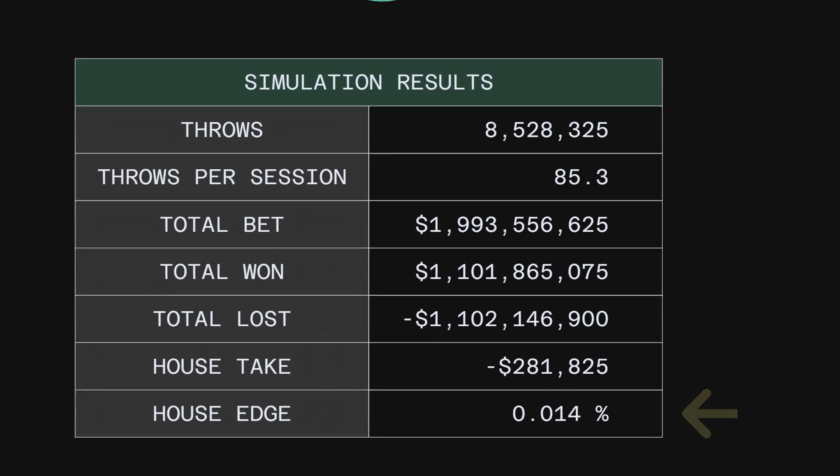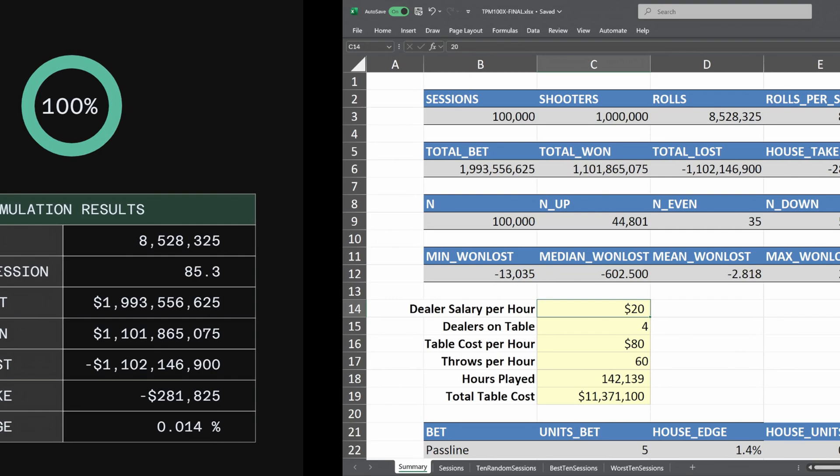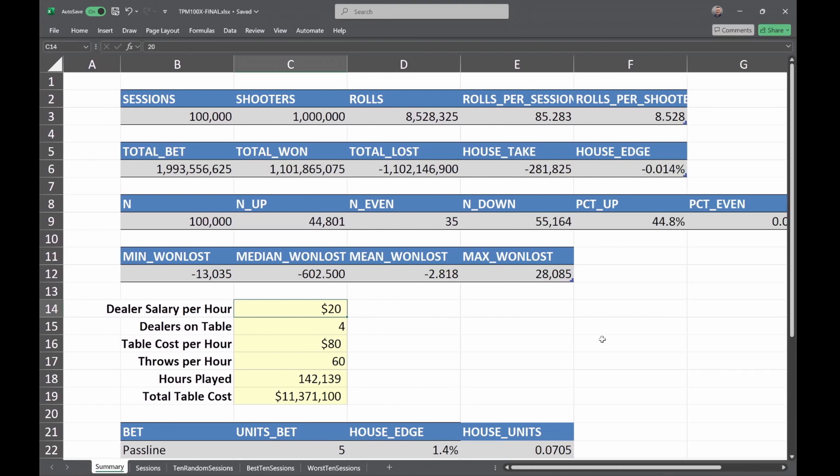Let's take a quick detour and see what that could actually mean for the casino when they're running one of these tables. If the dealer salary is twenty dollars an hour and you have four dealers on the table, it's going to cost the casino eighty dollars to run the table. That's not including extra expenses like security, floor people, and management. Assuming sixty throws per hour — one throw per minute — and dividing eight and a half million throws by sixty gives one hundred forty two thousand hours played, for a total table cost of eleven point three million. Even assuming twelve players at the table, that's nine hundred and forty seven thousand dollars to run the table, while the house is only making two hundred and eighty thousand dollars.